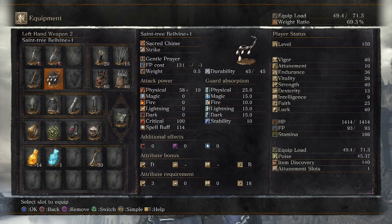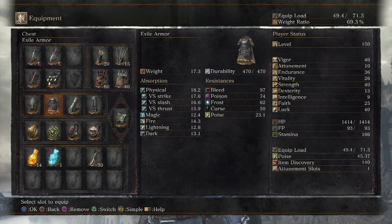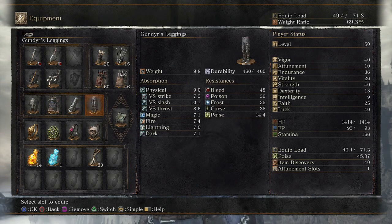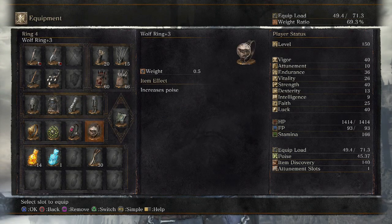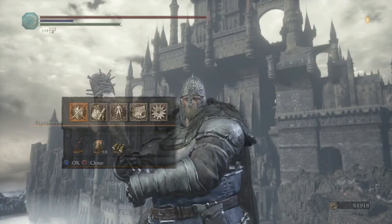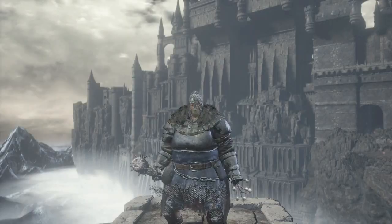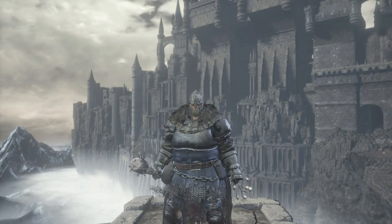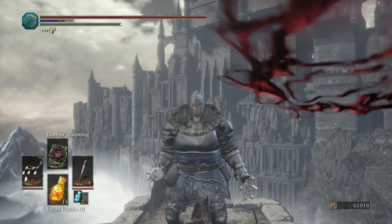To get rid of Dory's Gnawing, you'll be fine — you can still use a light crossbow with Splintering Bolts. Northern Helm, Exile Armor, Gauntlets, and Gundyr's Leggings. With the Ring of Favor, Chloranthy, Life, and the Wolf Ring. Let's get started with the Reinforced Club. This is MovesTorrent, and I'll be back with another video for you guys shortly. See you later.